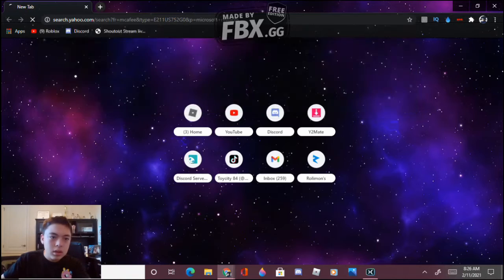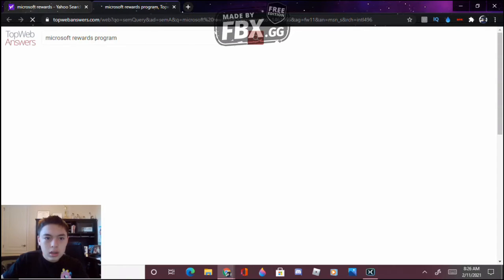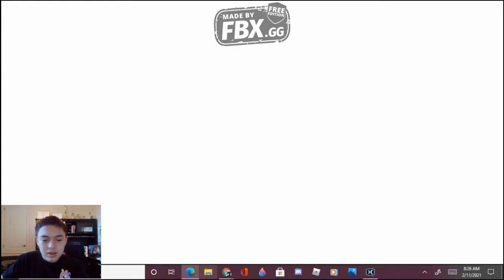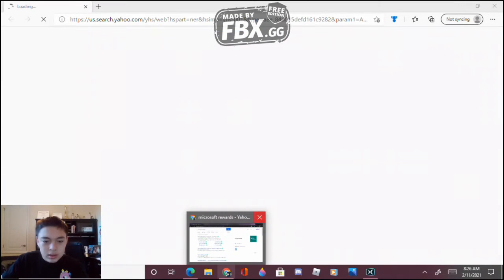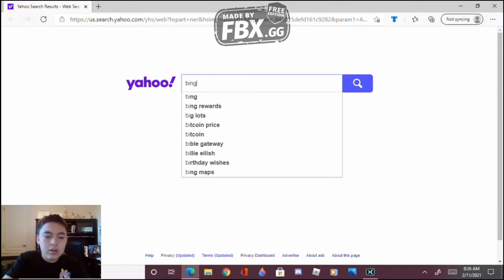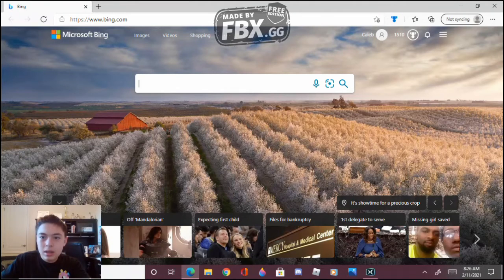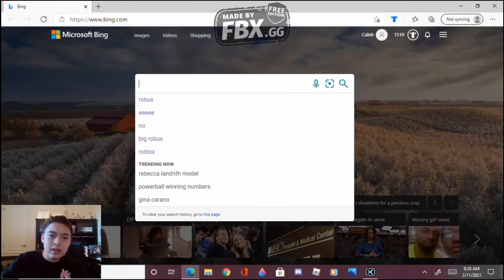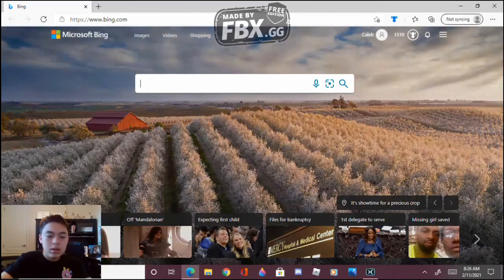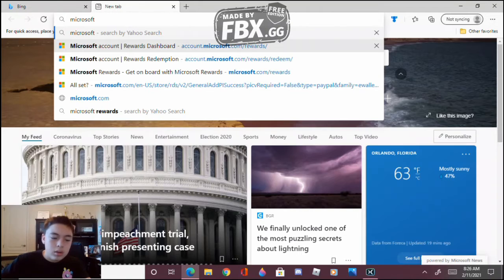First you're gonna want to search up Microsoft Rewards. I'm gonna switch browsers — I'm gonna use Microsoft. Hopefully I didn't leak anything just then. You're gonna want to go to Bing, click Bing, and then now you're in Bing. You're gonna want to go to Microsoft Rewards. Let me just open up a new tab — Microsoft Rewards.